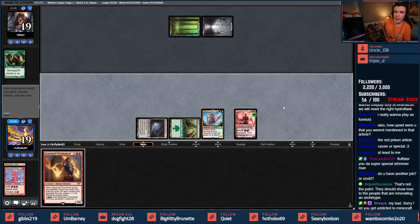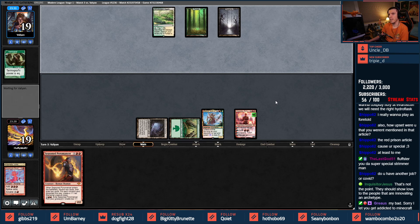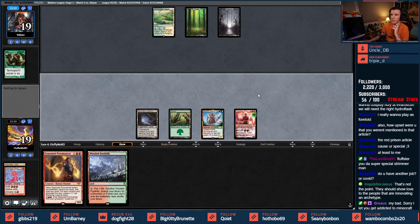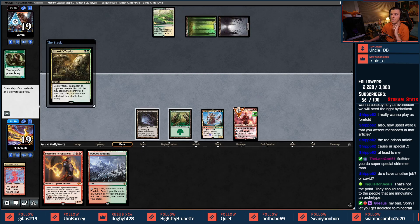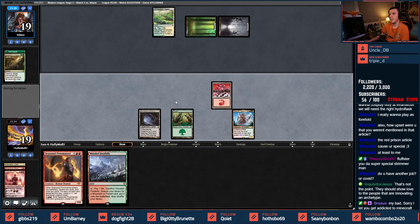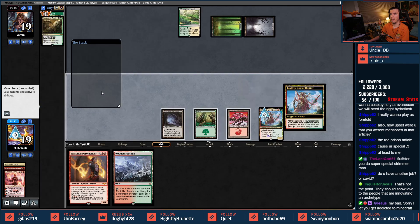Die! Death to Tarmogoyf! That worked really nicely. Now I could just eat Tarmogoyf here — got my land drop. They decided to Assassin's Trophy, that's kind of nice of them. Let's go ahead and eat the Tarmogoyf.